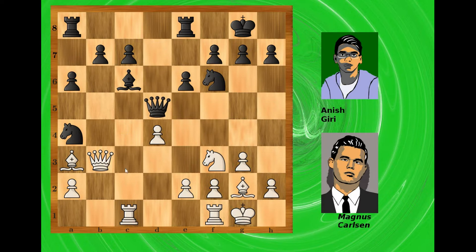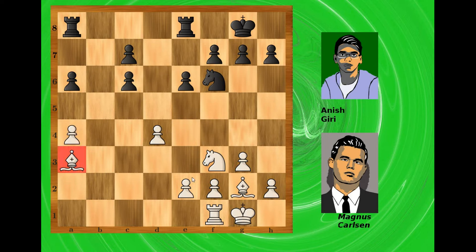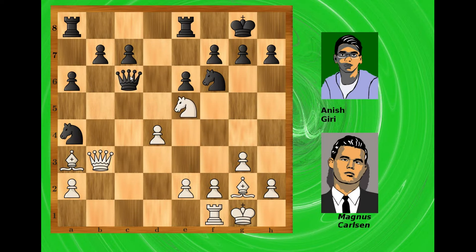Now here comes a spectacular exchange sacrifice — almost a clear one. Rook captures on c6. Black cannot capture the queen because after pawn recaptures, even if black recaptures the rook, then the pawn captures the knight and again we have two bishops versus a rook, which is winning for white. So black has no other option but to recapture with the queen, still protecting the knight. White plays knight to e5, attacking the queen and gaining another tempo. Queen goes to b5. White shouldn't capture because black recaptures, solidifies his position, and is already better. So white plays queen to c2, taking the pawn on c7.